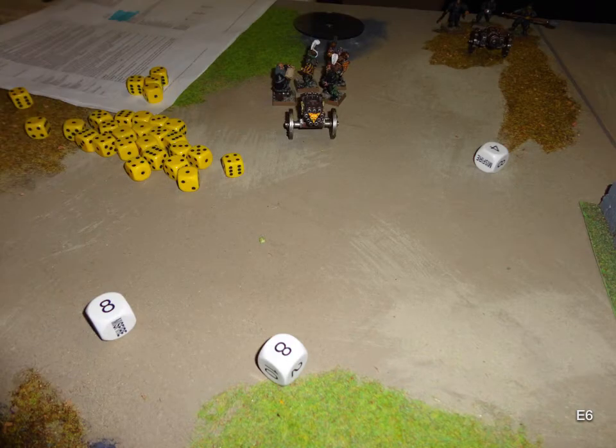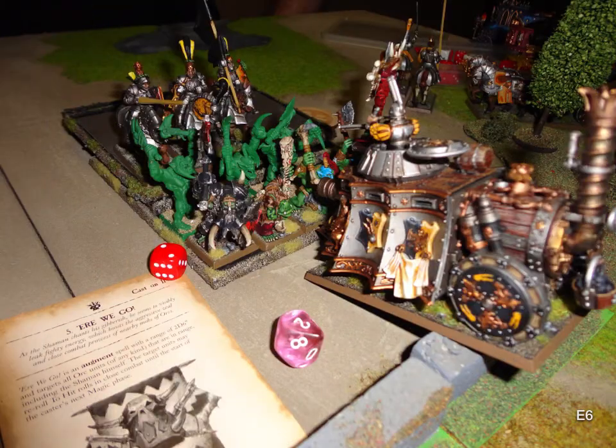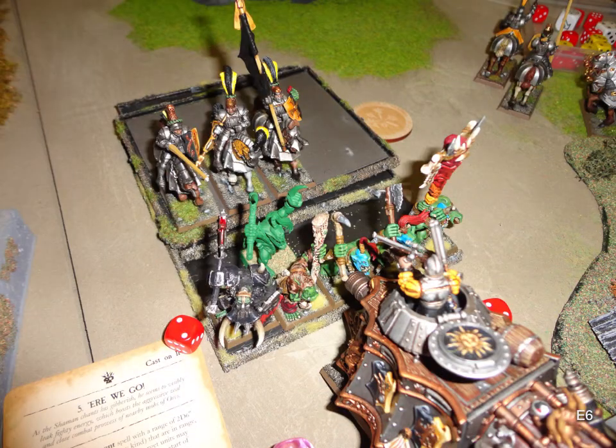Empire turn 6: Hellblaster again into my bunker. After distributing shots, the level 2 Shaman is dead, both other Night Goblins are dead. My BSB got some wounds but I warded most of them except one, and he passed his leadership — so he's the only one left. Lost some points there but at least the BSB is alive. Back in the main combat: grind attacks, we're down to one rank but Steadfast. There's one guy holding us together in that second rank.